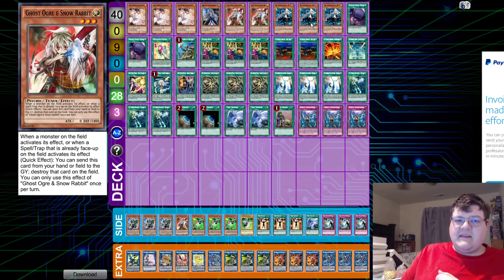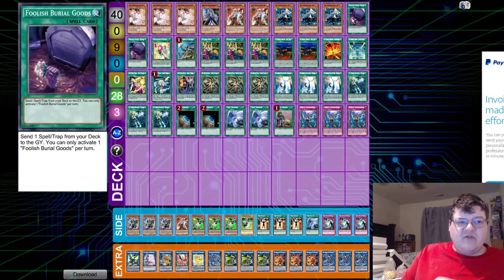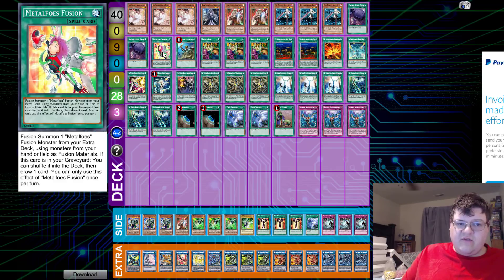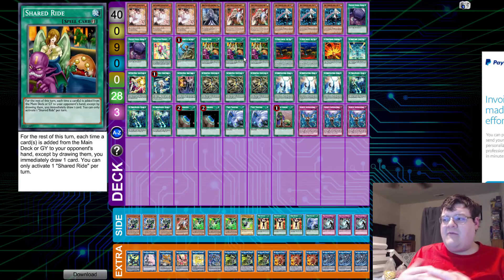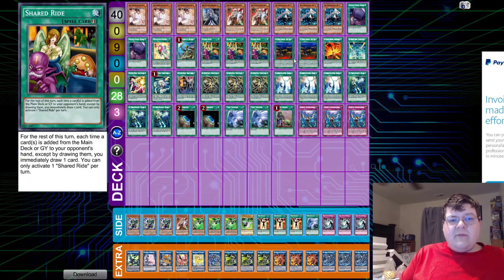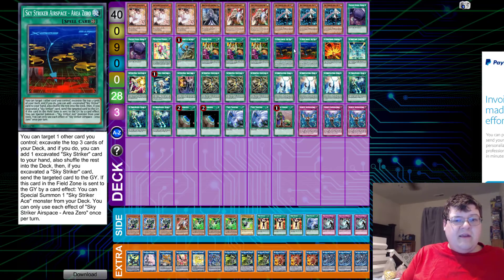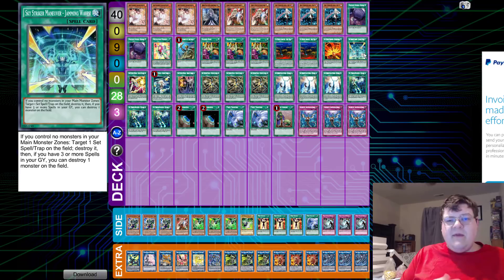We have triple copies of Sky Striker Ace - Raye, and then the simple package of two Foolish Barrel goods, one Metal Foes Fusion — very standard — along with one Reinforcement of the Army, and of course triple Shared Ride. We have to have something to make the Sky Striker mirror more tolerable. We have two Area Zero, one copy of Afterburners, and one copy of Jamming Ways. Having it as another back row removal is not a bad option.